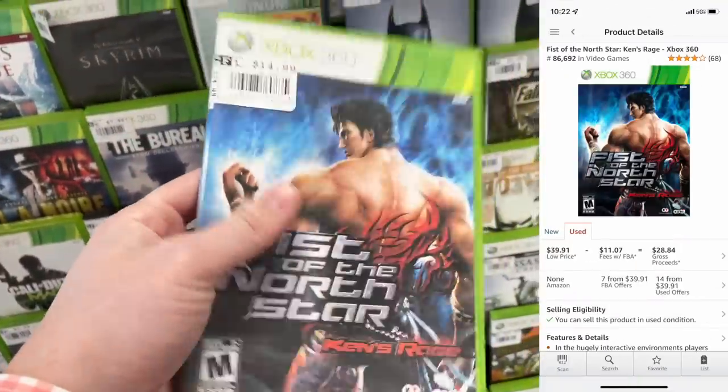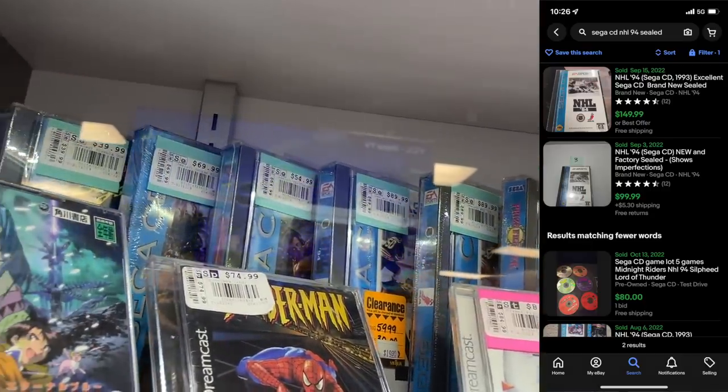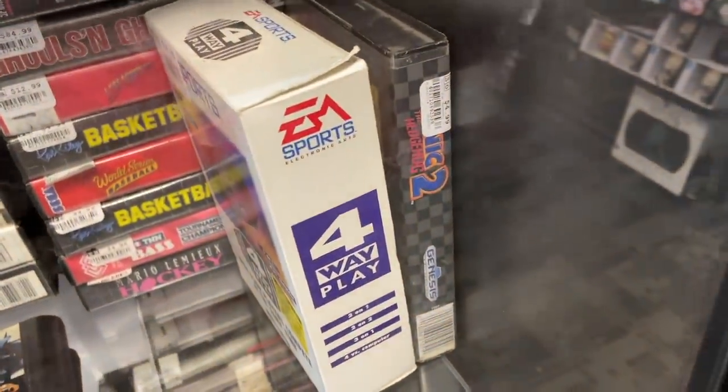When I'm at a game store I use the Amazon Seller app to scan games and see what they're netting after fees. I make sure to have all the fees and shipping costs dialed in so I can ensure a minimum 50% margin — meaning if I'm buying something for $10, I want to net at least $5 profit after fees. They've got a bunch of sealed games: NHL 94 on Sega CD, Joe Montana Football, Echo Tides of Time. Prices are kind of high, but might pick up a couple. Maybe Sonic 2 for $5 if it's complete.